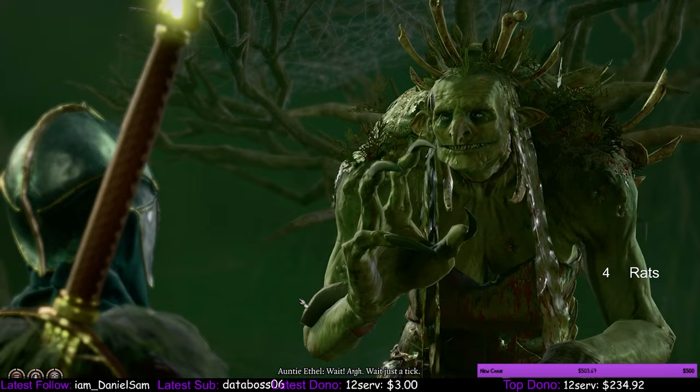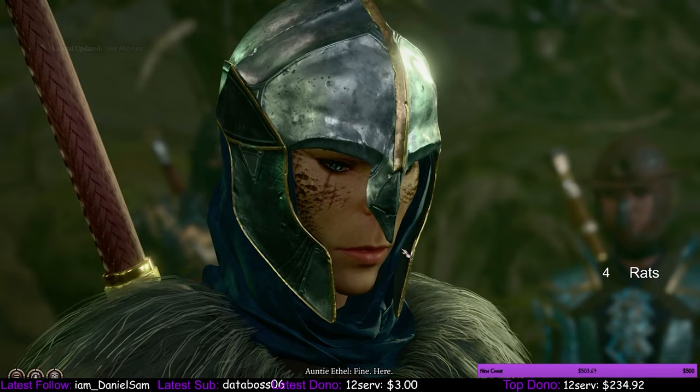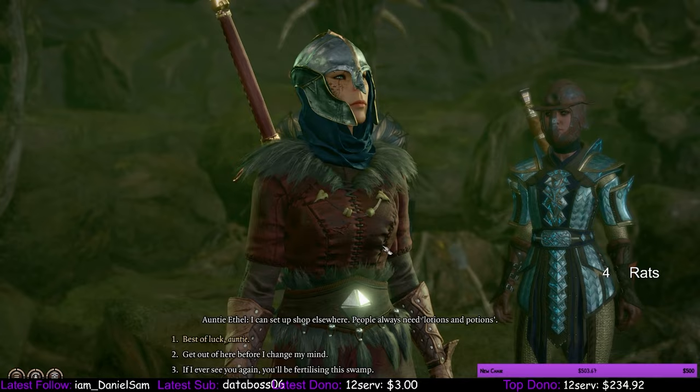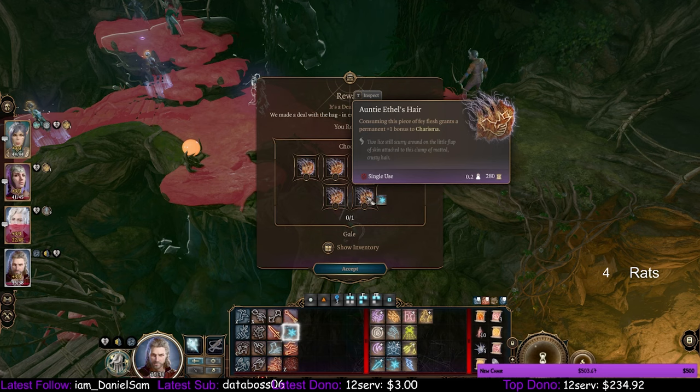Go through the dialogue until you get the option to demand both the power and Meirena's freedom — you'll have to pass a roll here. When we get the option to say goodbye to Aunty Ethel, hold her at this dialogue and switch to our assassin, Gale. Pick the attribute you want and blast Ethel to the Nine Hells.